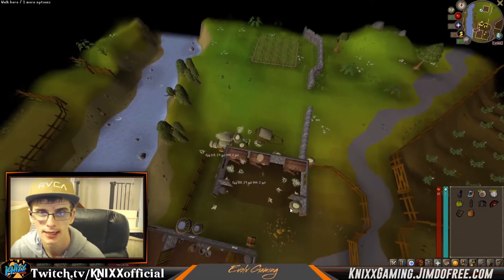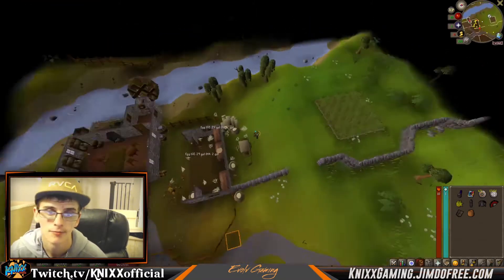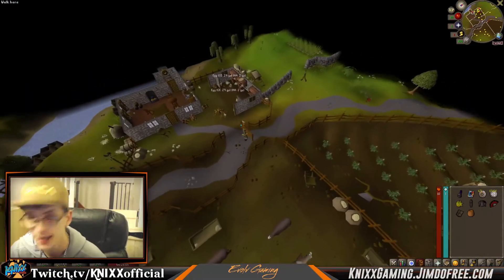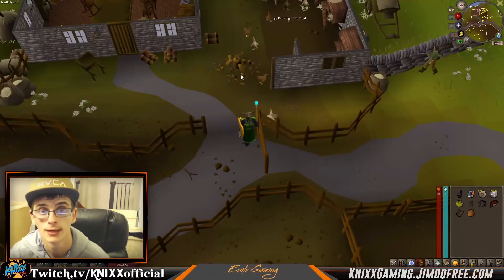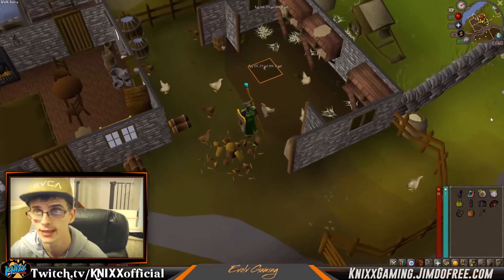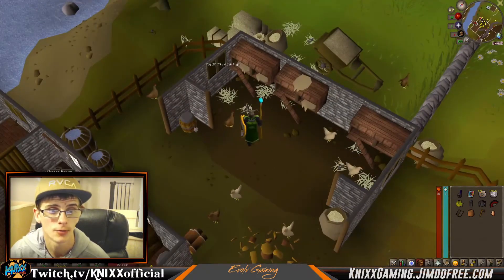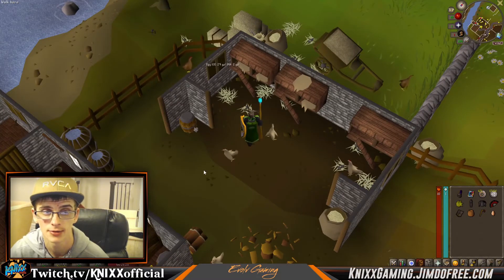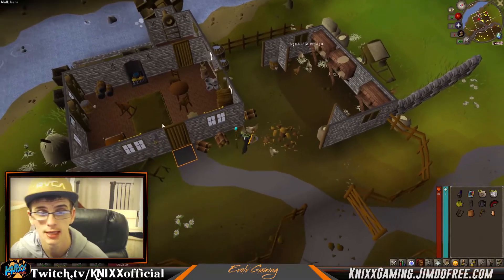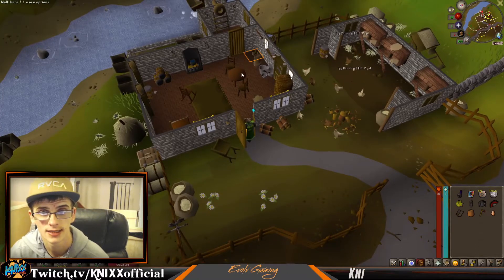Here are the eggs. I ran all the way around by mistake because the gate was closed, so make sure you open the gate first — that's step number one. Then go ahead and take the egg you need. There's the bucket I was talking about — walk into this door and you can go ahead and take a bucket.